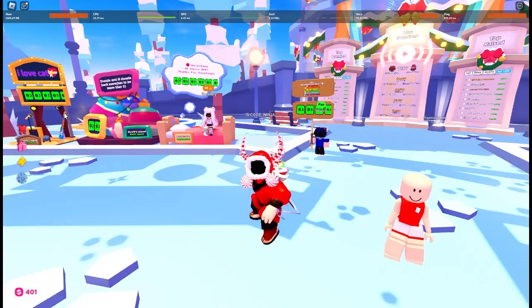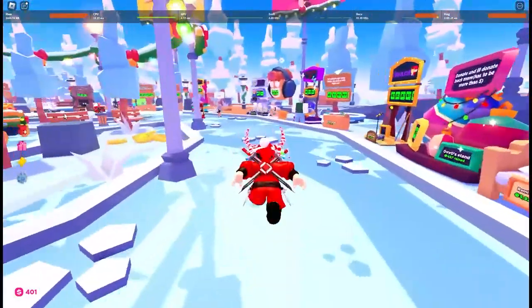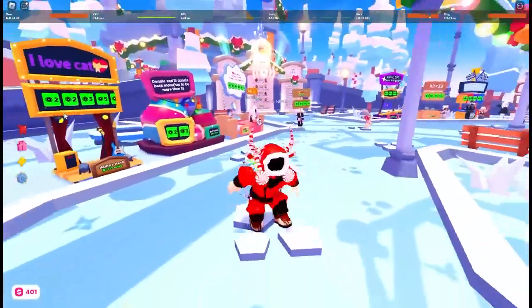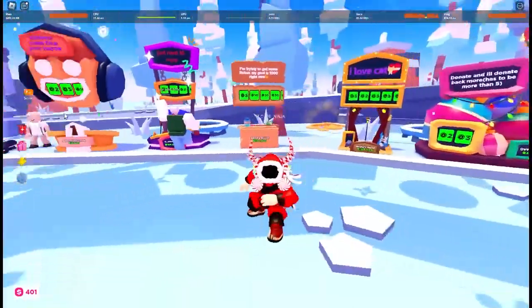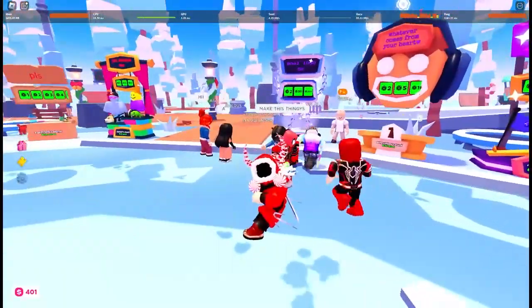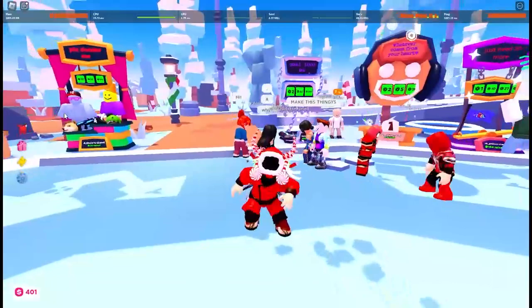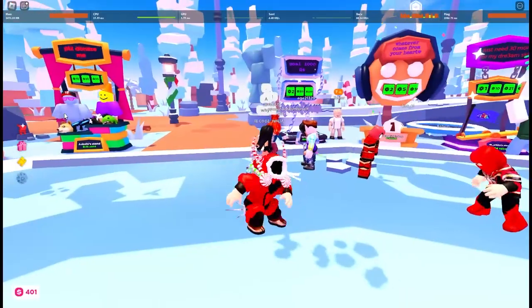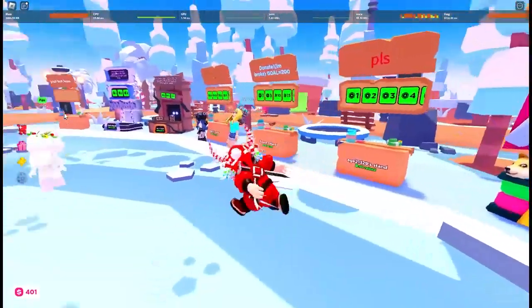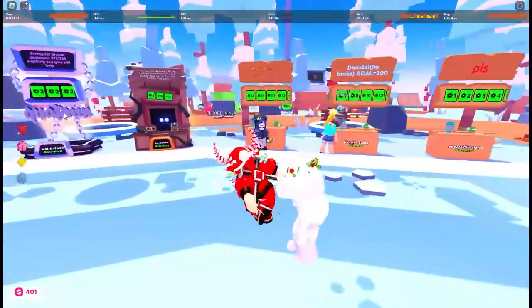Alright, getting into this video — we have brand new working codes in Please Donate. Let's take a look around. This is the new map — a brand new map. The floor is still loading in. Someone has a stand with a goal of 1,000 Robux — 'Please donate me.' There are some interesting stands here.